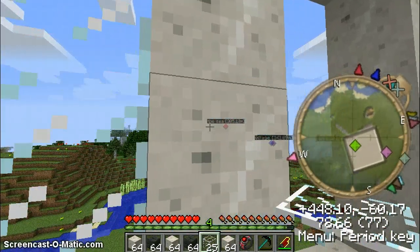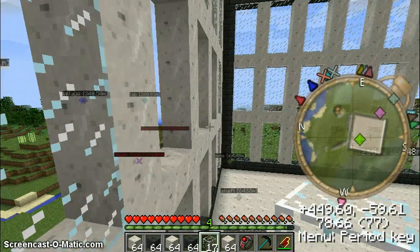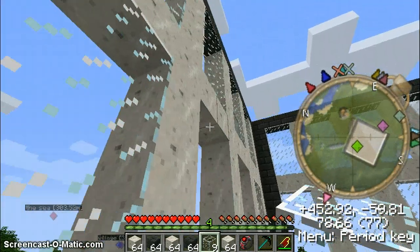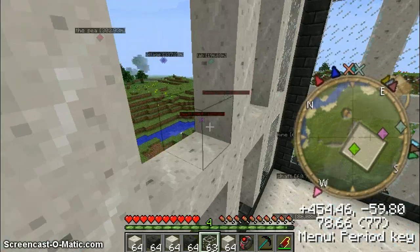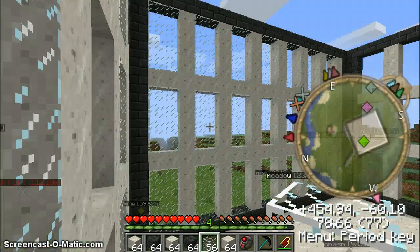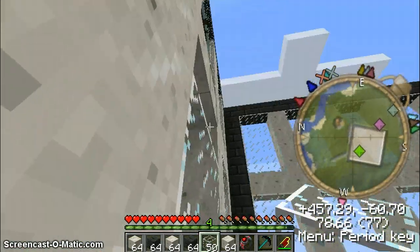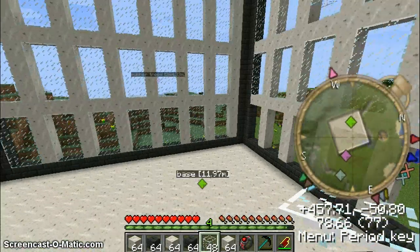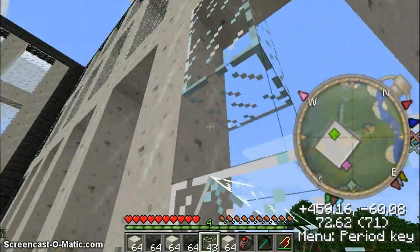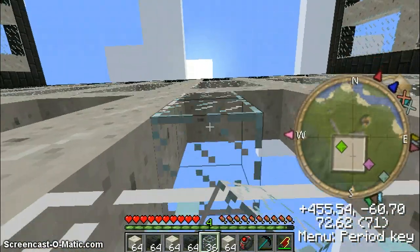Well guys, if you have any suggestions of what to build next on top of this skyscraper, please just post them in the comments below, and I will happily take on any advice. If you have really good ideas, I will take them on. I'm getting a problem - I don't have enough glass, which is annoying. I've probably got just over two stacks left. If not, I will just keep building the floors and then finish the glass later and grab some more resources.